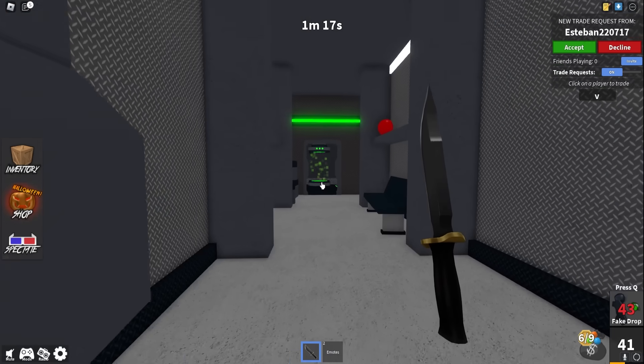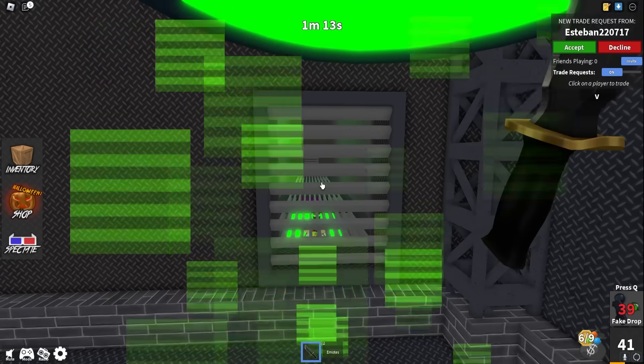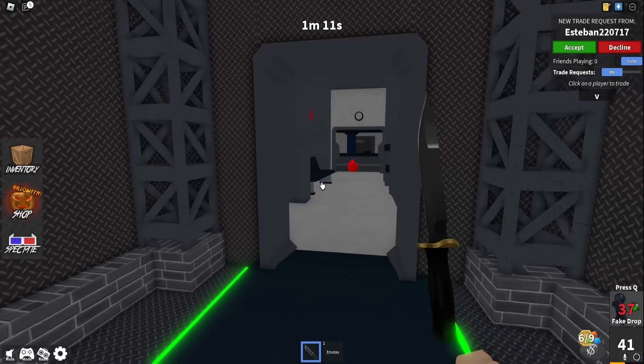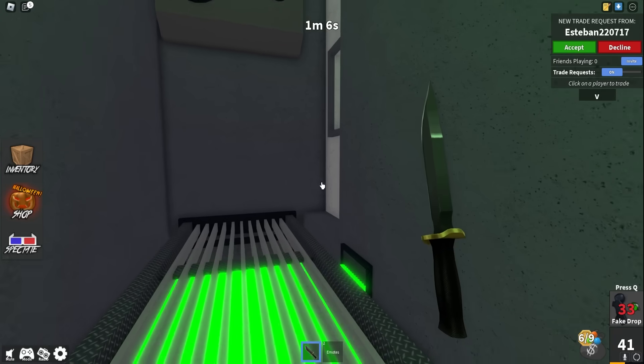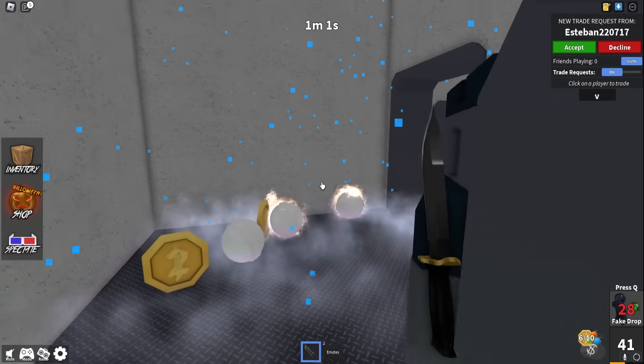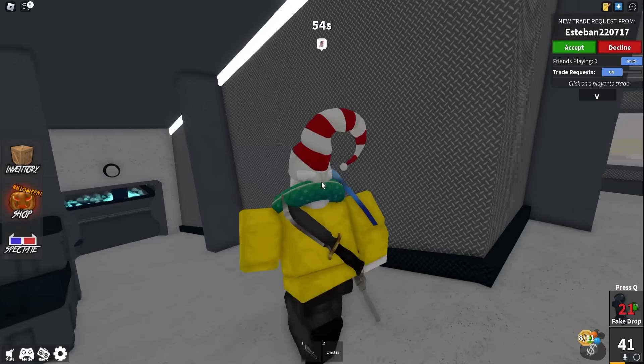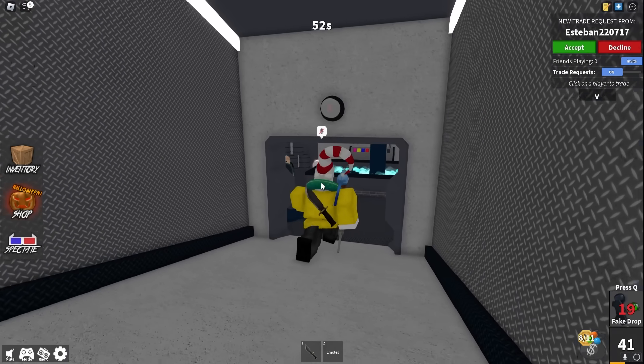They're over here — I hear them collecting stuff through the walls. Let me use my teleporter to see where they're at exactly. I believe they're over here. I placed down a fake gun for you, sir or ma'am, wherever you're at. I have no idea where this person is.